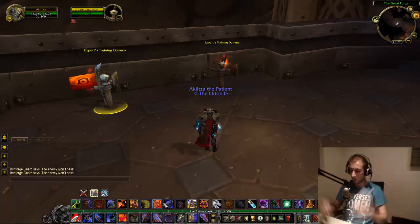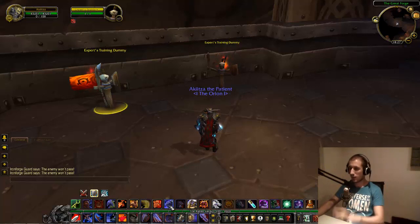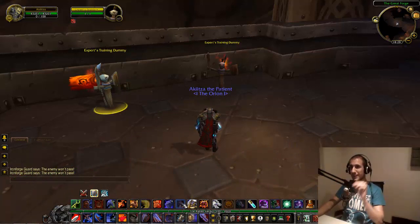Berserker Rage is good because it generates extra rage while you're taking damage. Do not use Intimidating Shout in an AoE fight because it fears enemies within eight yards — you'll lose aggro on all of them. Challenging Shout is very crucial in large multi-mob fights because it forces all enemies within 10 yards to attack you for at least six seconds. Use it — it costs only five rage and gives you six seconds to generate enough threat to keep them on you.